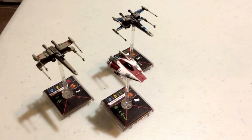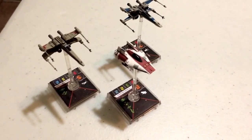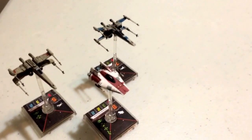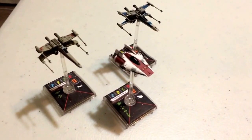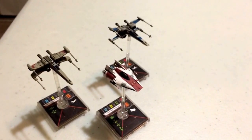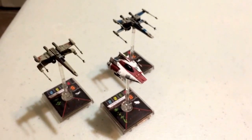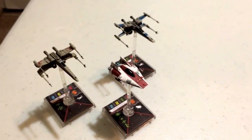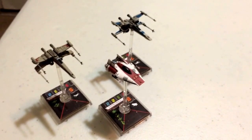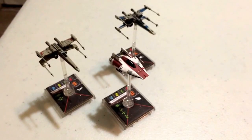We have an A-Wing fighter piloted by Tycho Selchu, an Incom T-65 X-Wing piloted by Derek Hobbie Klivian, and an Incom T-70 X-Wing piloted by Ello Asti. This squadron emphasizes stress management — basically not giving a damn when it comes to stress. All three ships have upgrades and abilities that help them cope with stress much more easily.